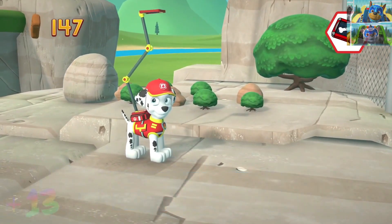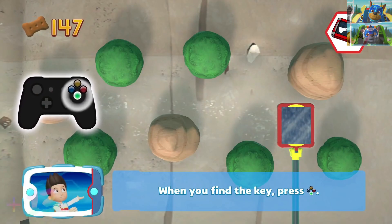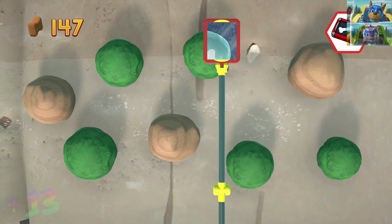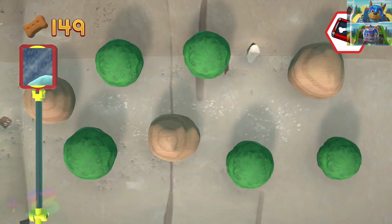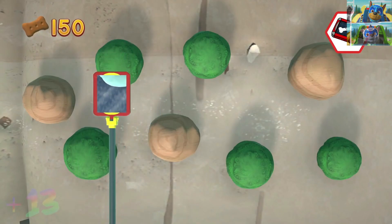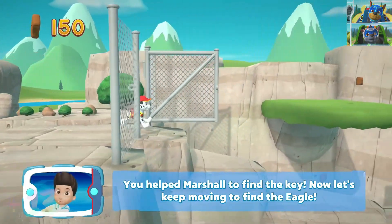Great job. Move the paramedic pup X-ray over bushes and rocks to find the key. Use the left stick to move the scanner. When you find the key, press the A button. Hold the scanner over the key and press the A button. You'll help Marshall find the key. Now let's keep moving to find the eagle.